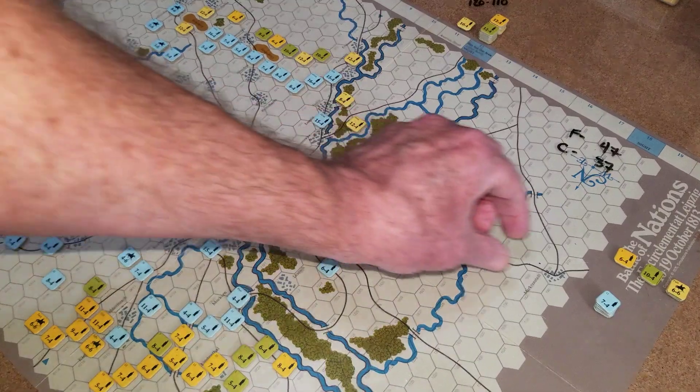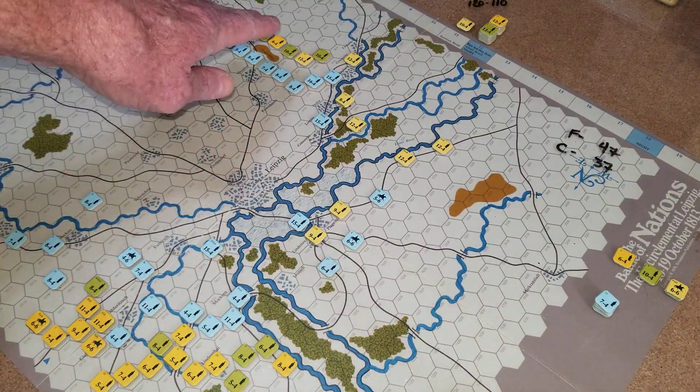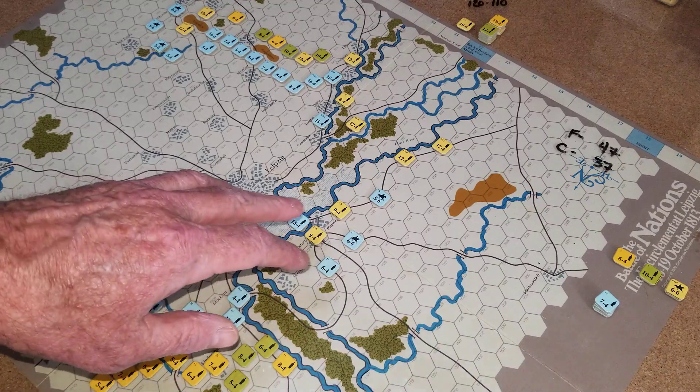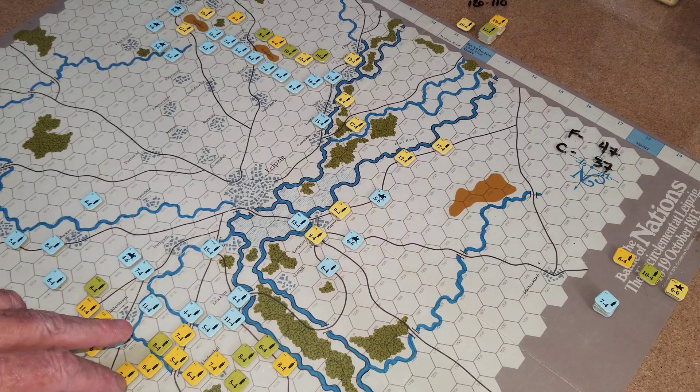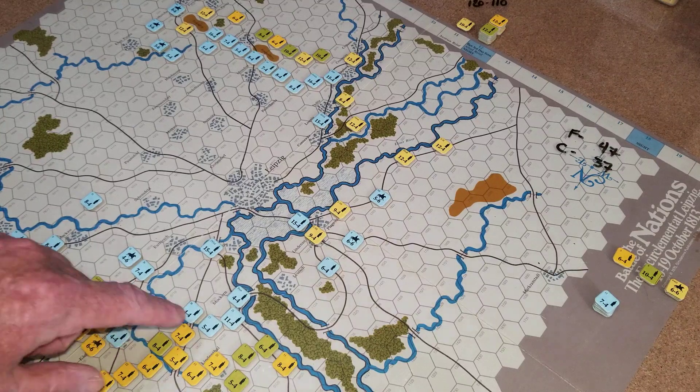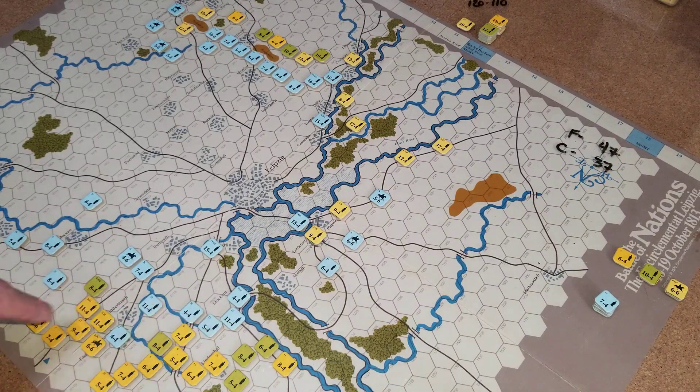This was their main escape route. So they're okay up there in the southeast. We don't know yet here on the west side of the river, the west side of the Elster River. And I think the key is going to be whether they can hold this off here.